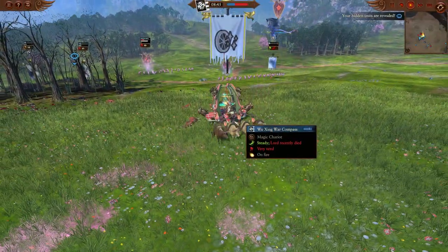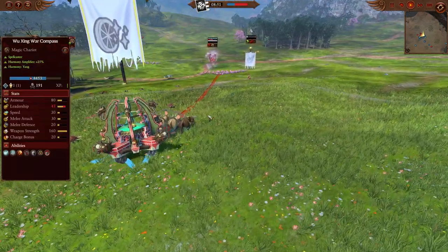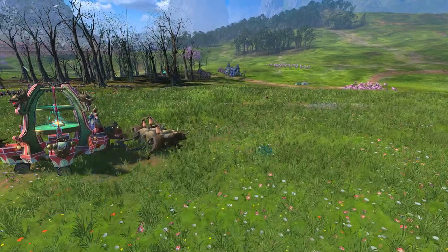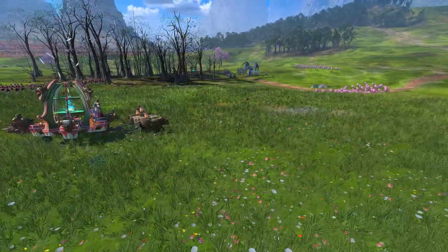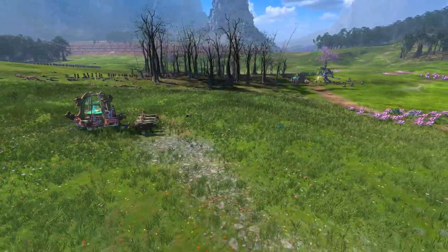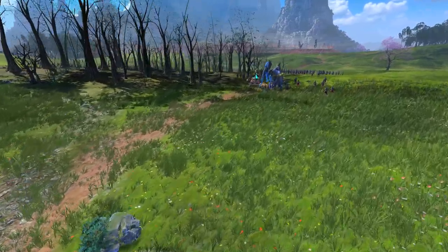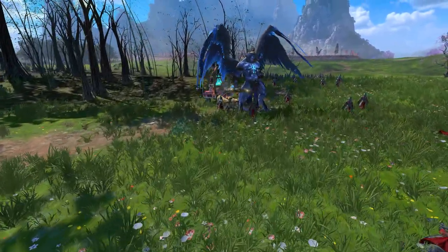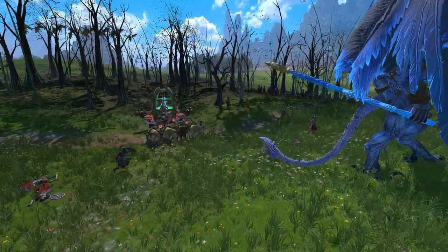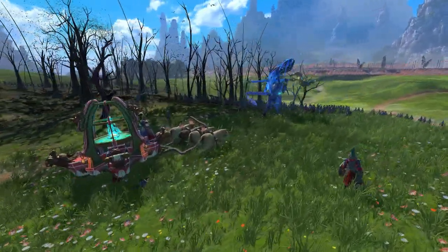The Compass is definitely the meme unit of Cathay — no question. But it can actually be pretty good. With this type of Infinite Winds of Magic build, as long as you keep enough winds going by casting with the shooting gun lord, you can throw spells with the compasses too, which helps them pay for themselves better. I wish they had more support abilities — like even a minor area-of-effect melee attack buff to help Cathay's offensive melee output, which is one of Cathay's biggest weaknesses.